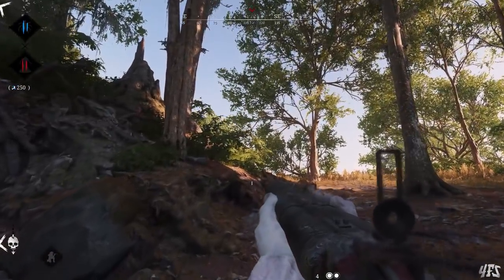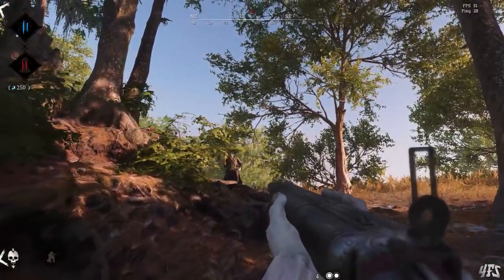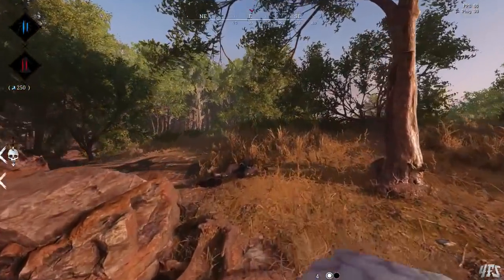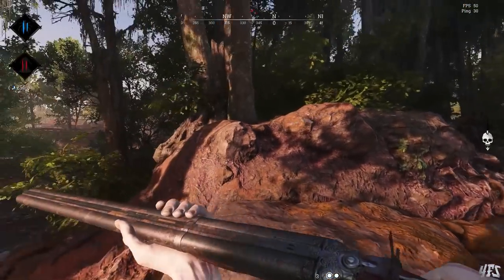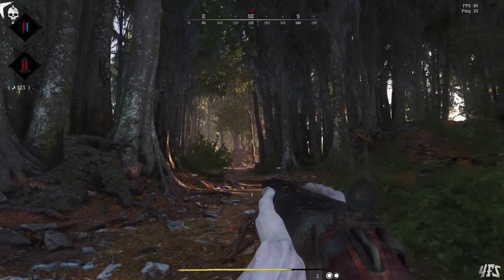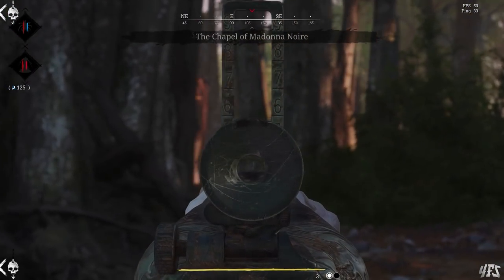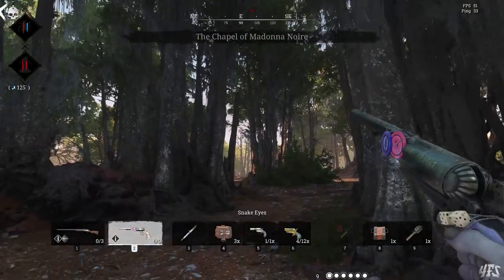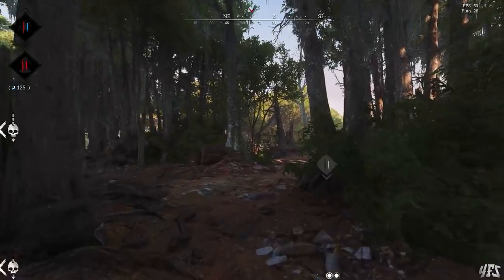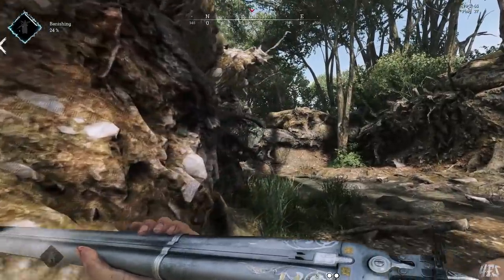Hello everyone and welcome back to 4FS Gaming. Today we are going to talk about the elephant gun in the room, the Nitro Express. This particular piece of gear has had a tumultuous history. It was once the king of the bayou, capable of wiping teams in seconds from 80 metres away. For a long time now it's been a niche weapon, hit with nerf after nerf but still undeniably powerful in the right hands. In this video we are going to make those hands your hands.